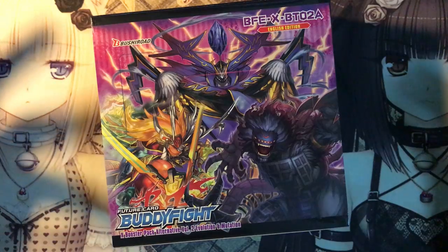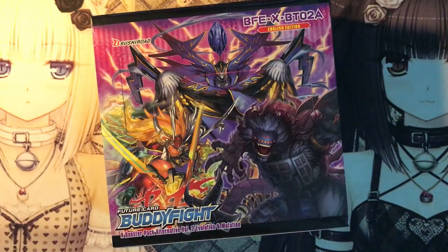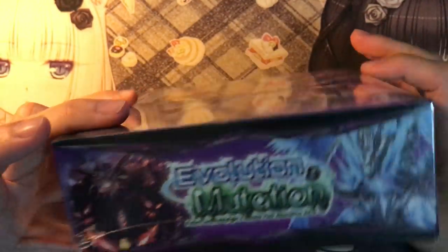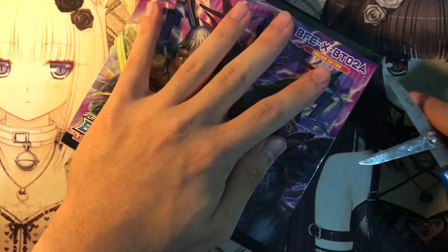This box contains support from Dragon World, Darkness Dragon World, Star Dragon World, and 100 Demons. Most of the stuff you're getting is the Darkness Dragon and mostly dragons. You know the drill — Buddyfight is more of dragons.